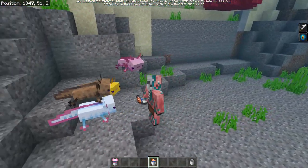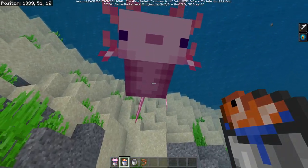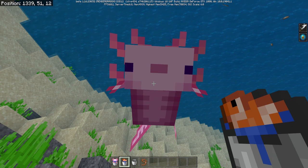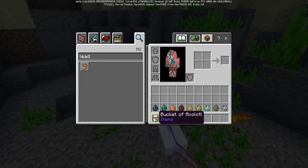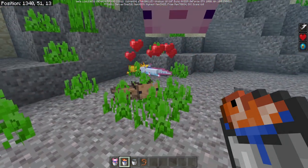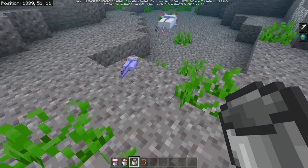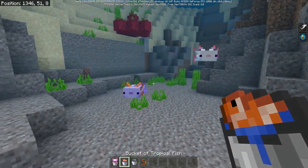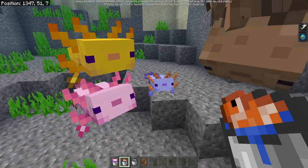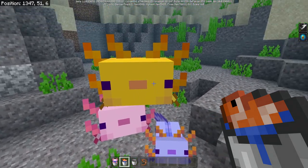The first things you need to know about Axolotls is that you cannot actually tame them like a dog. However, they will follow you as long as you are holding a tropical fish in a bucket. If you click on two of them with tropical fish, they'll actually breed and make more Axolotls. And there's the baby Axolotl — so adorable, cute and tiny. Oh, and there's the blue one! That is a rare mutation you can only get by breeding; they do not naturally spawn throughout the world.